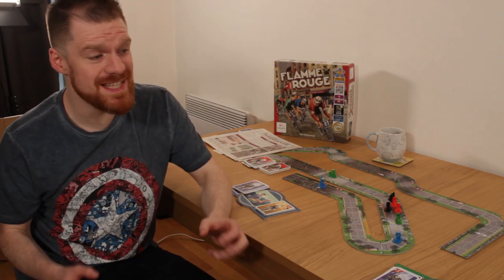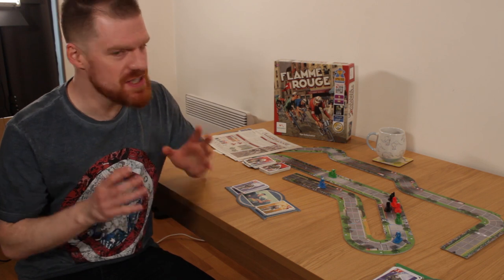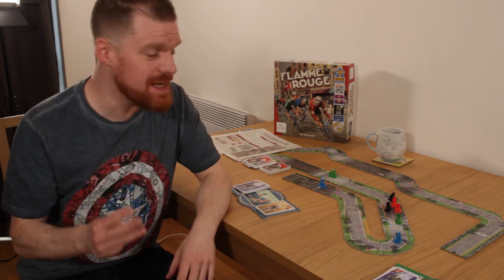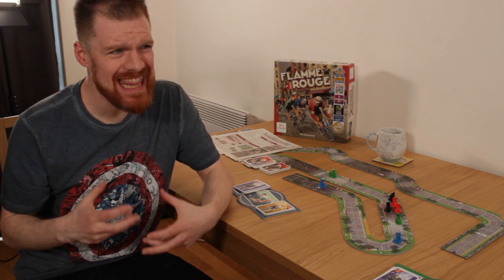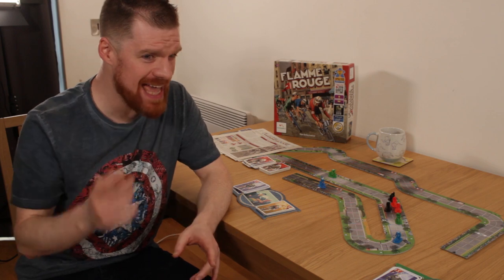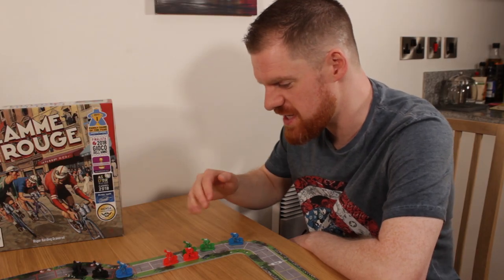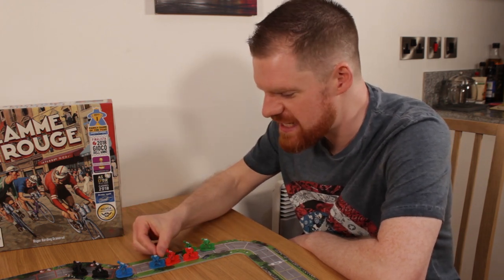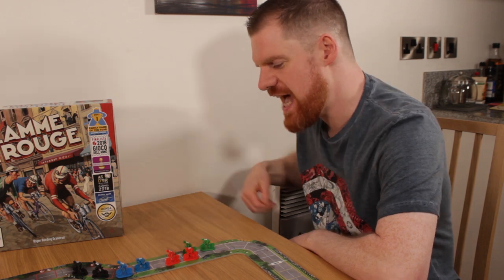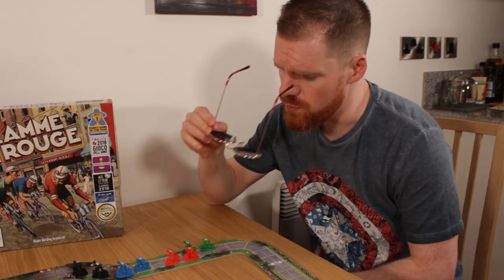Planning the perfect moves is easy when the track is empty — you can plot slipstreaming, alternate your riders to share exhaustion. Nice and simple. But there are three other bloody bike bastards sat around this table, and they're all plotting the same thing. That can mean one turn that plays out in your head like this: I move my Sprinter 7 to tuck him behind this guy so he doesn't get any exhaustion, then I move my Roller 5, which gives him some slipstreaming, and he slips in ahead of the pack, nice and safe, avoiding exhaustion as well. And that is how you flam the rouge.